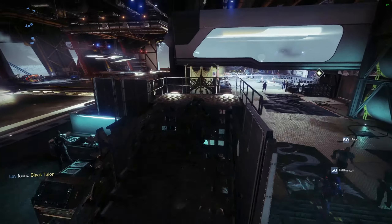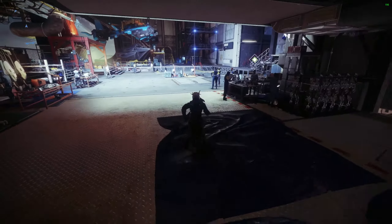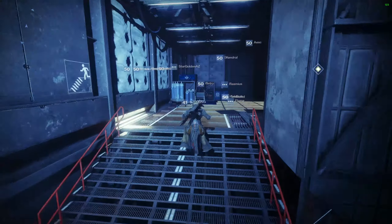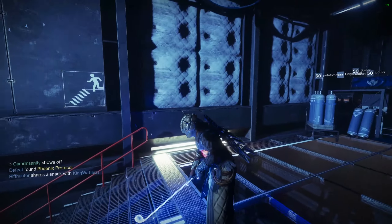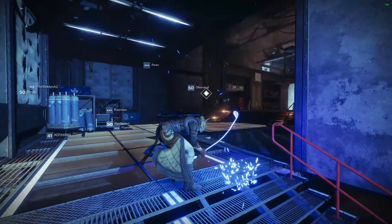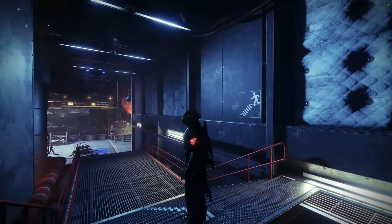Season of Opulence is right around the corner, so do make sure you're trying to push all your characters up to 700 power as fast as you can, because that raid is fast approaching. That's going to wrap everything up for this week for Xur — his location is over at the Tower. I'm Insanity, like if you haven't, sub if you're new, and we'll see you in the next video. Peace out.